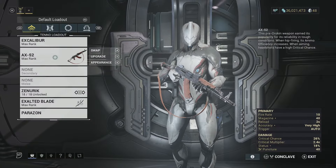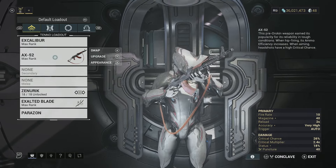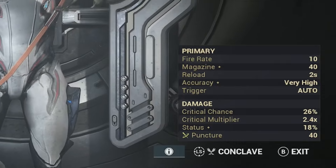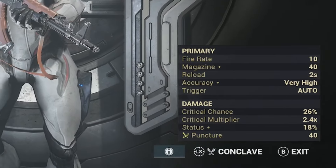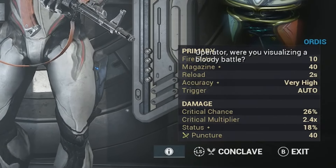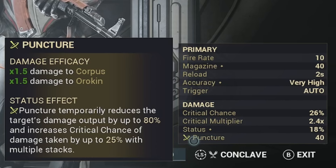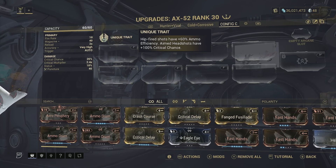This is the newest addition to the Warframe arsenal, the AX-52 assault rifle. We finally have an AK-47 type weapon in the game and it does not disappoint. This weapon is fully automatic with a max magazine capacity of 40 bullets and a two second reload speed. It has a base critical chance of 26% with a 2.4x critical multiplier, an 18% status chance, and its primary damage type is puncture, which with the new status rework temporarily reduces the target's damage output by up to 80%. It also has a unique trait where hip fired shots have 60% ammo efficiency and aimed headshots have a 100% critical chance.